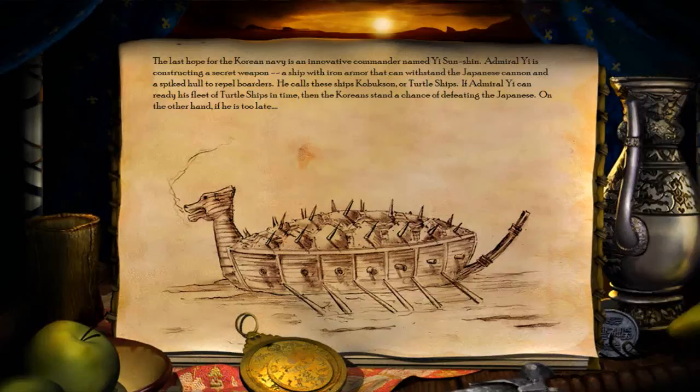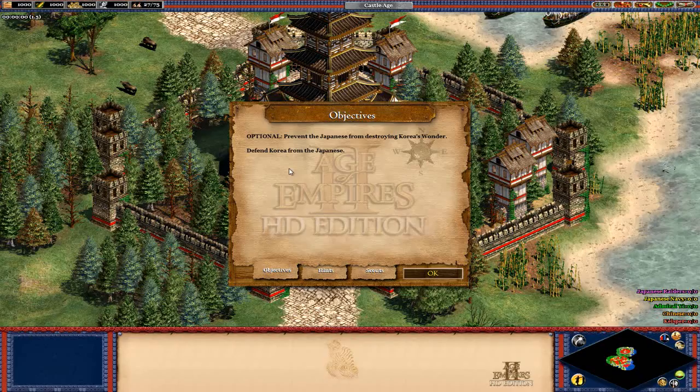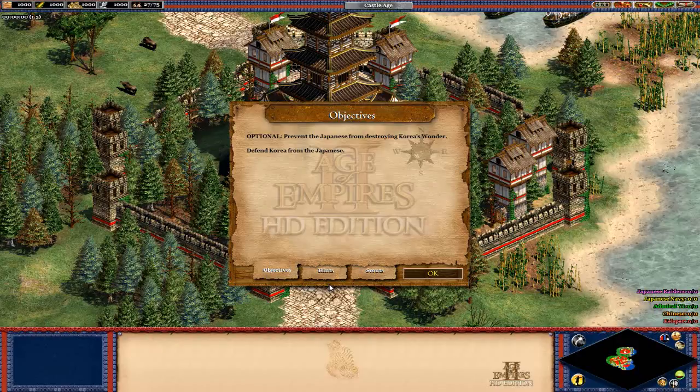On the other hand, if he's too late — we die, I guess. So basically you have an optional objective here. Even if the wonder goes down, it doesn't actually do anything — there's no prompt, nothing happens. I assume it's just a challenge, but I'm going to still try and protect the wonder if I can. We also need to defend Korea from the Japanese — that's all the objectives we have right now.